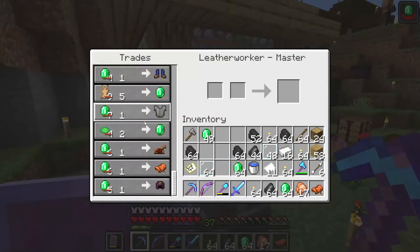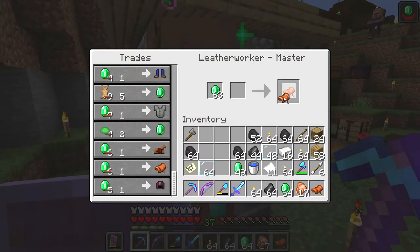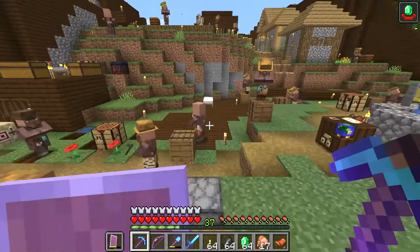To get a lot of saddles, just level a leatherworker to master. For some reason he gives them for only one emerald each, which is a great price.